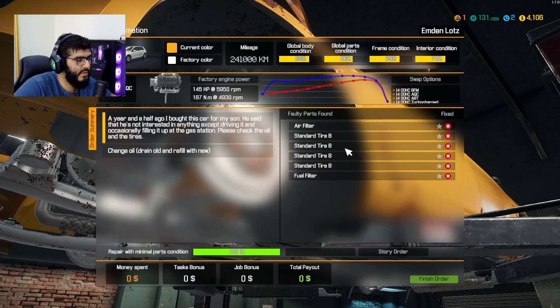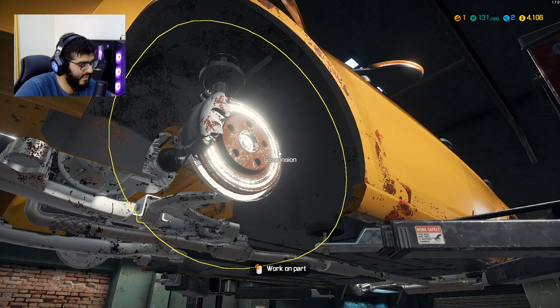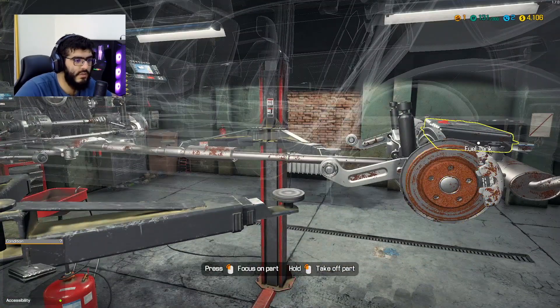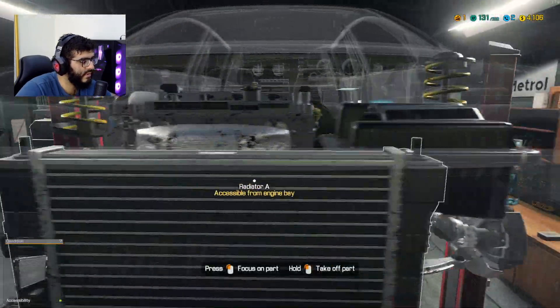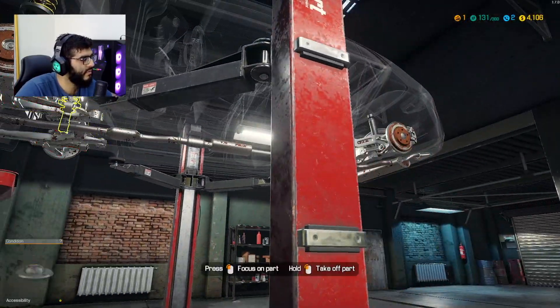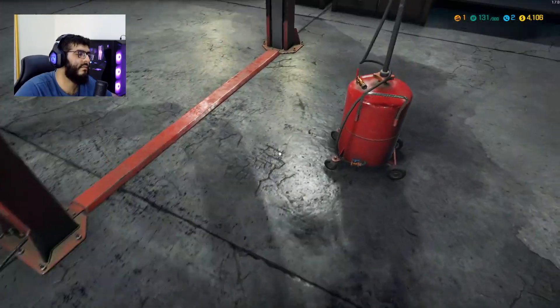Now we need to do the air filter, of course. And the fuel filter — where is the fuel filter? It's at the back near the fuel pump. Yeah, that's the fuel pump — the fuel filter should be somewhere around here. We'll take a look when the car is down.